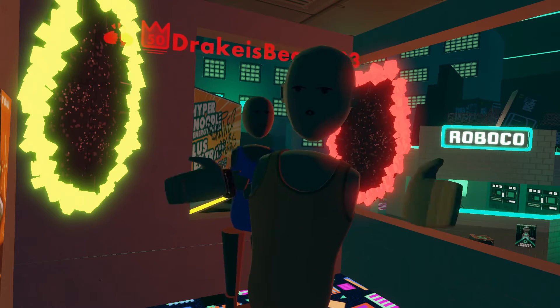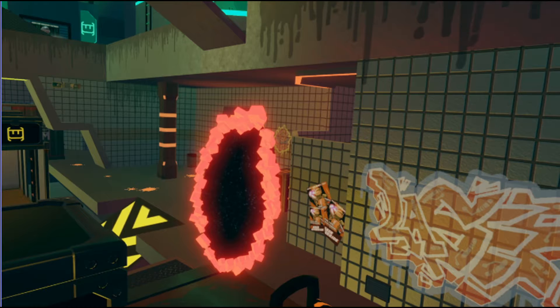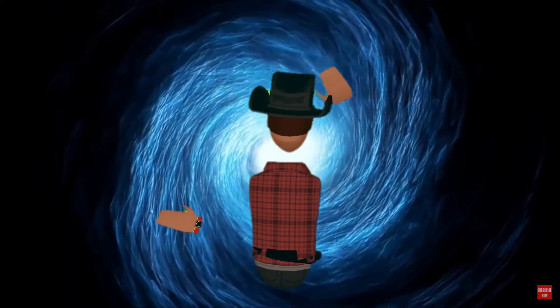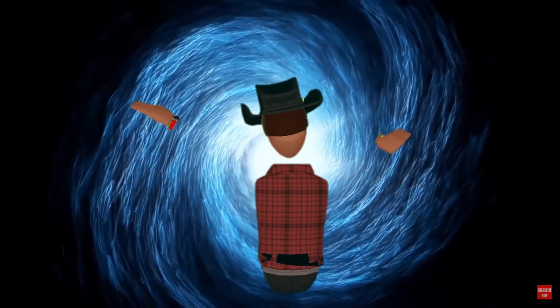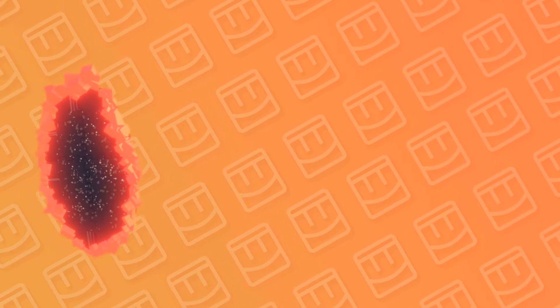Hey, Canadian Marcus here, introducing you... Portals! Portals are pretty self-explanatory. You go through the entrance portal, then you go through true hell for a few seconds, then you exit through the exit portal. Two pros for the portal kit.